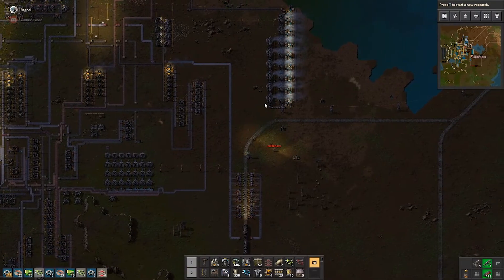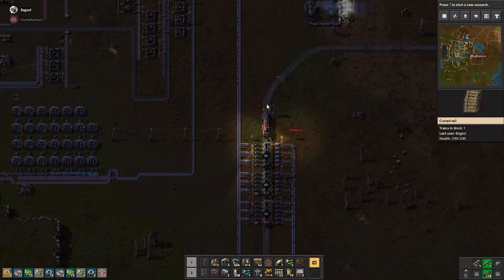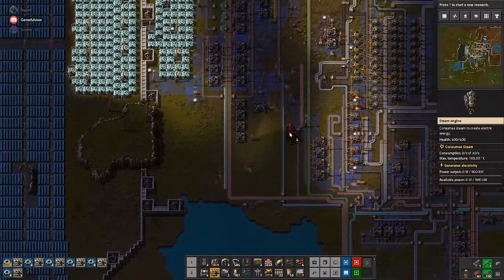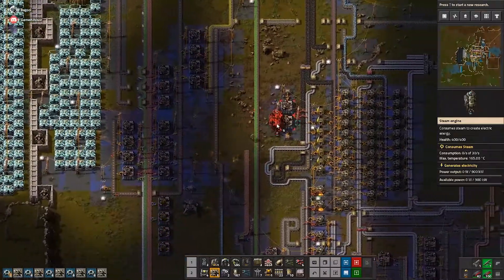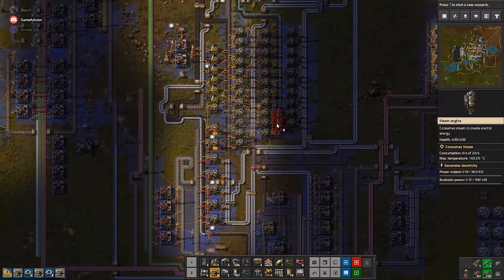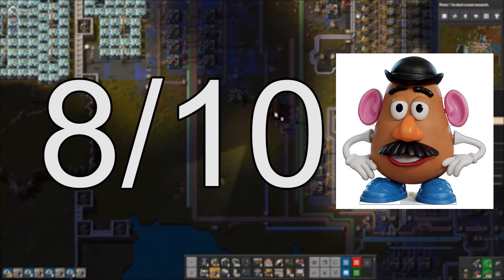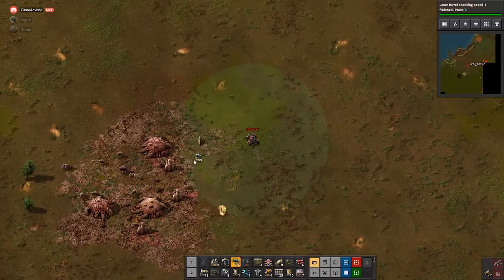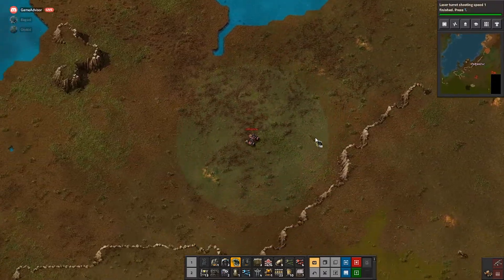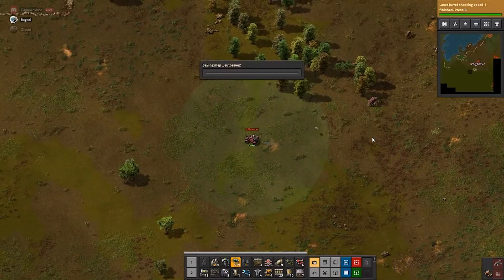Now it's time for our final answer on whether or not we think Factorio is worth the cost. Our rule of thumb is we want to get at least one hour of enjoyment per dollar spent, which means for Factorio we'd need 30 hours of enjoyment for the $30 spent. After putting 24 played hours into this game, we give it 8 out of 10 potatoes. This game is absolutely solid — the only reason we didn't give it a higher score was because some gamers may not find this type of game fun and exciting, but for the majority you could easily sink 100 plus hours into it.